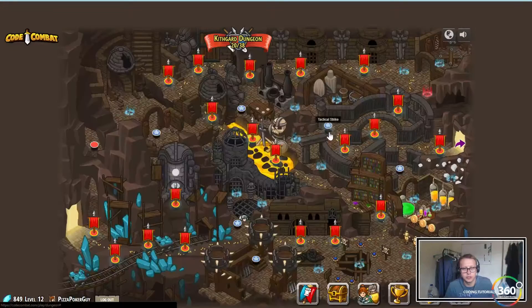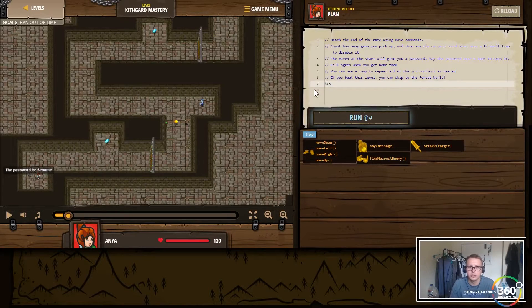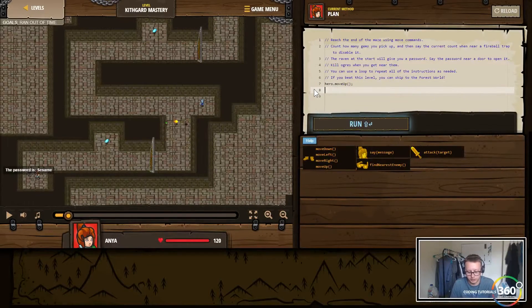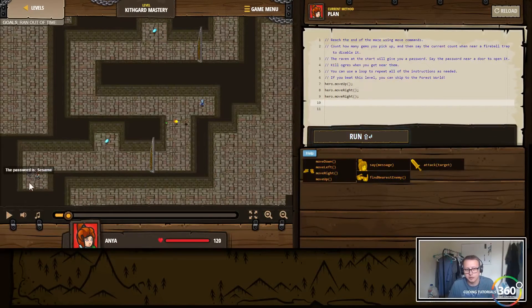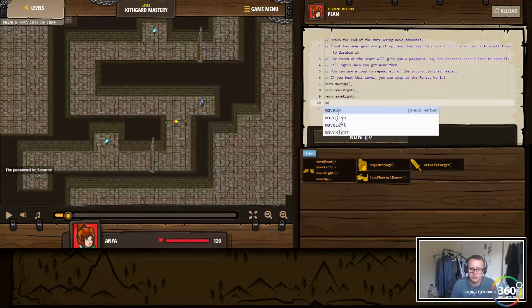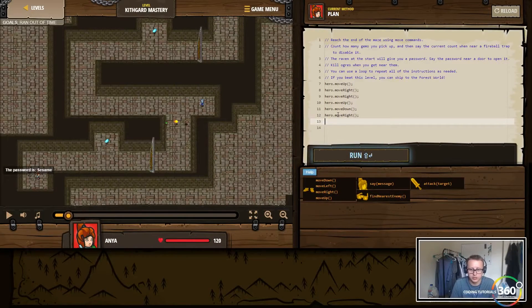Now that we've gotten this completed, we're going to go into the advanced level. We're going to start without the while loop so you can understand the logic. We want to move up, move right, move right, move up, move down, move right, then say the password. The password is 'sesame' because this bird creature is telling us. So we move up, move right twice, move right again, move up to get the gem, move down, move right, and then have our hero say 'sesame'.